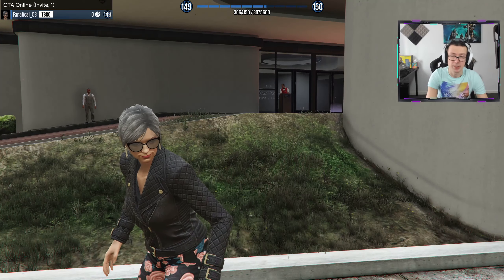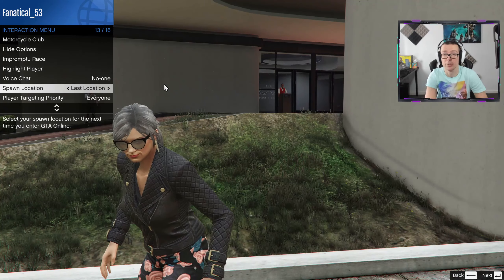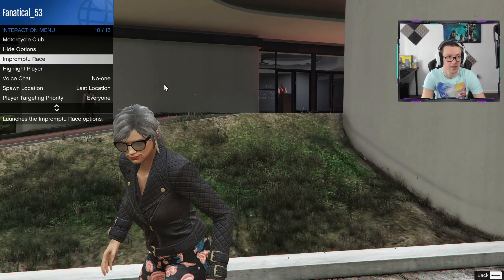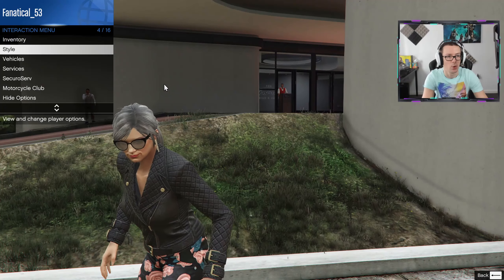The first tip is probably pretty obvious: you want to set your character's last spawn location to either Casino Penthouse or last location if you do not own the Casino Penthouse. Once you've done that, go into the interaction menu and set the spawn location to last location.